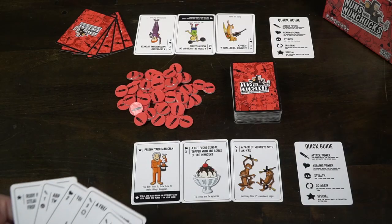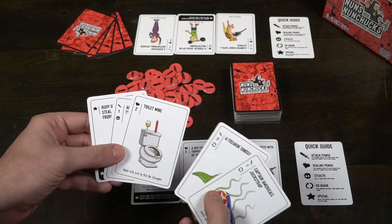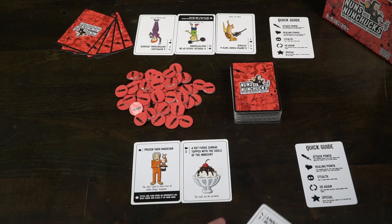Hey guys and welcome back to another Unfiltered Gamer board game review. Today's game up on the tabletop is Nuns with Nunchucks by Rookie Mage Games. This is a two to four player game that takes roughly 15 minutes to play and is for ages 15 and up. In the game you're playing a competitive card game where you're attempting to defeat your opponents with unique weaponry and other characters.